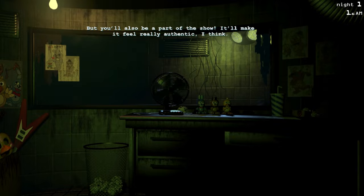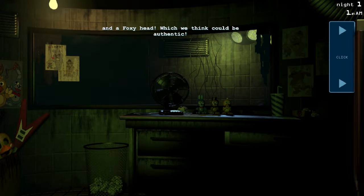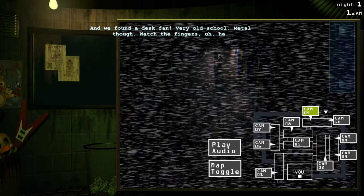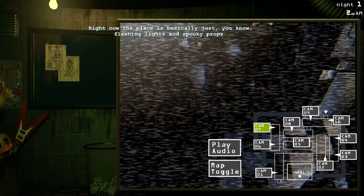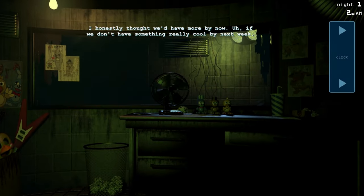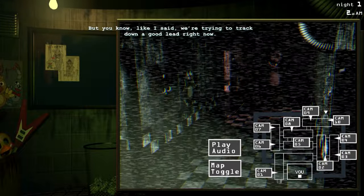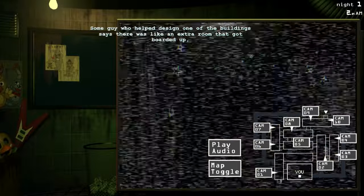So I'm going to be playing as the security guard — that's awesome. Then he realized what the security guard always went through in the FNAF game, so it's not actually that exciting. You're going to get something cool, and it's going to be the worst mistake you have ever done in your life. Like I said, we're trying to track down a good lead right now — some guy who helped design one of the buildings says there was an extra room that got boarded up.